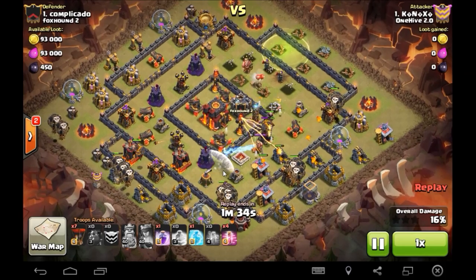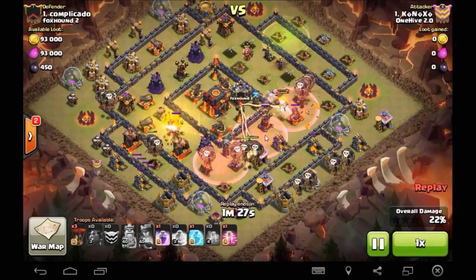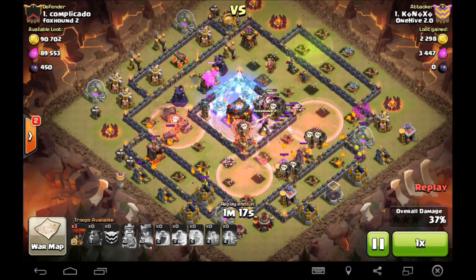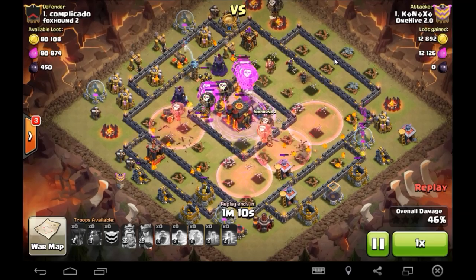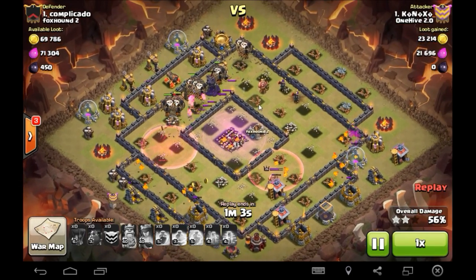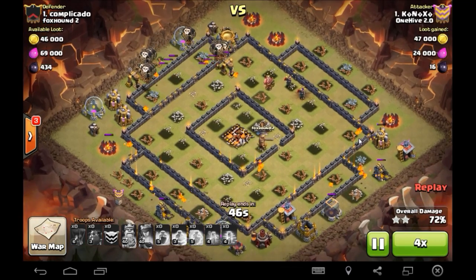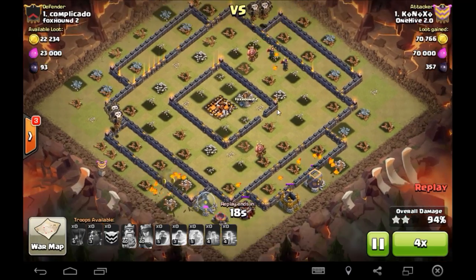He still has four lava hounds and about 28 to 30 balloons, four hastes, a rage, and a freeze. He drops all the haste in line for every group of balloons — boom boom boom — freezes over the core, rages over the core, drops another haste. It's the same fundamentals over and over again that carry from Town Hall 9 through every Town Hall level. This is cleanup — KNX ripped it up, pops everywhere, balloons with good split. That's the three star!